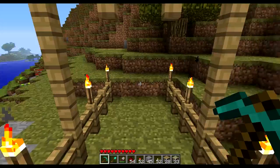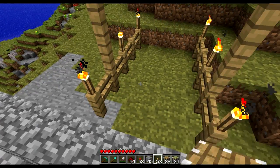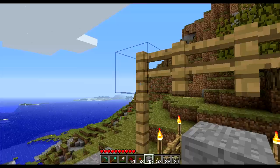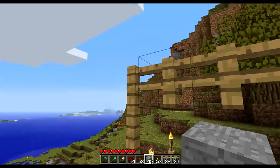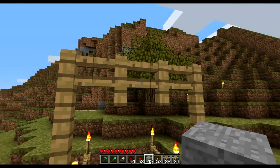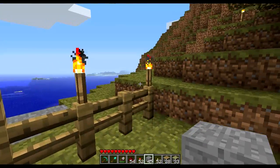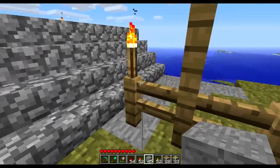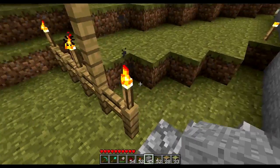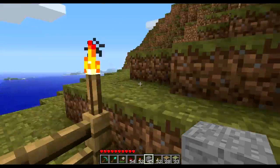Now we can stack fences without tricks — without placing blocks underneath and building from top to bottom. You still can't place them on the side, so for that kind of fence you still need blocks below. But you can now place other things on fences, like torches on these little poles. That looks pretty cool and is a nice thing to have.